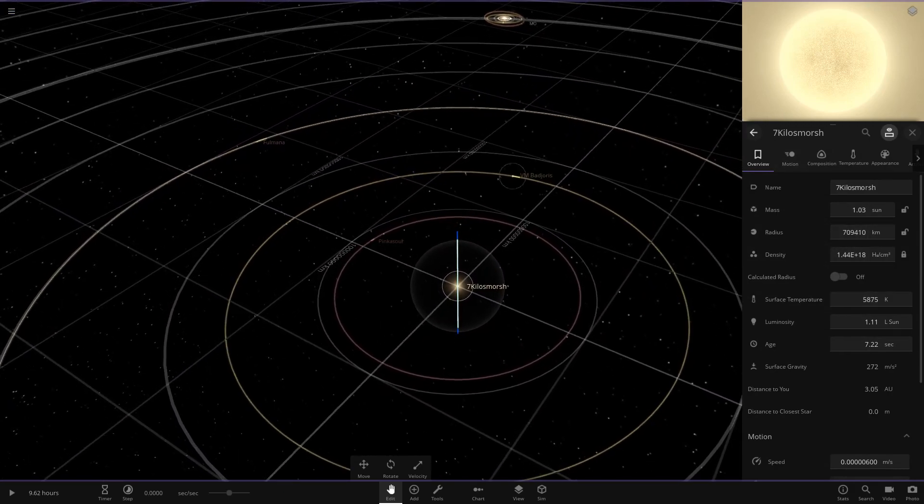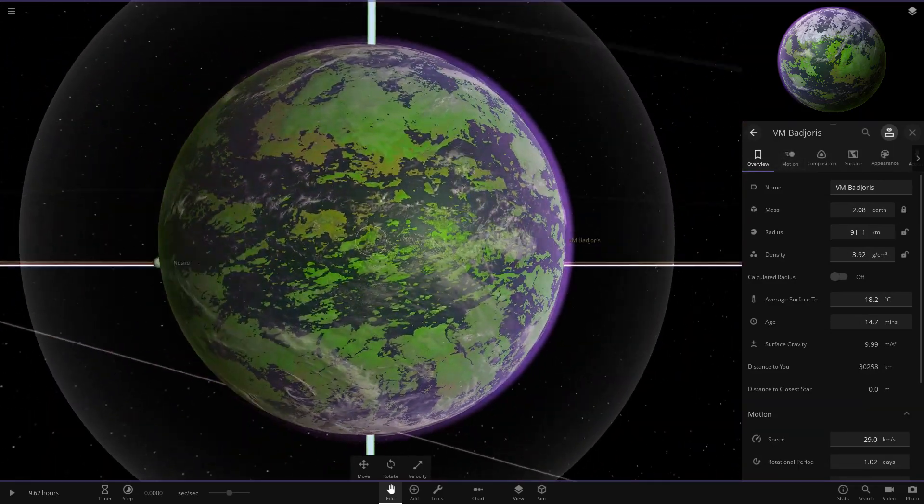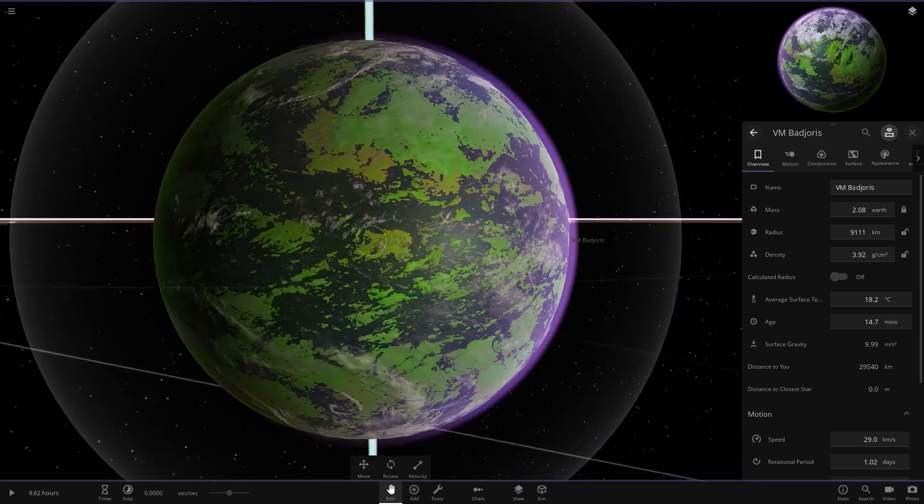Let's have a look at the star itself — there are its stats. It's larger than the sun for all of the stats there. Next up we've got VM Bad Joris over here. That is a good-looking world. I like that purple with the green, I have to say — very nice indeed.